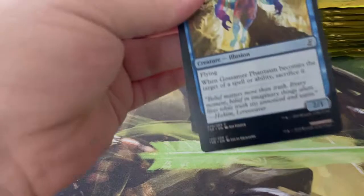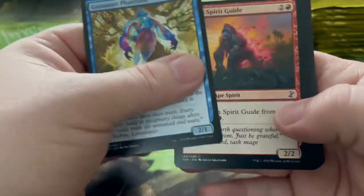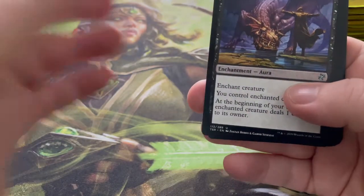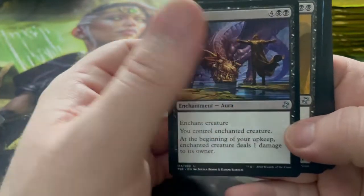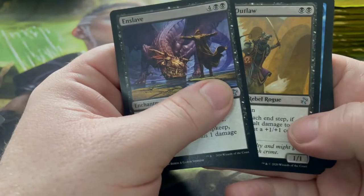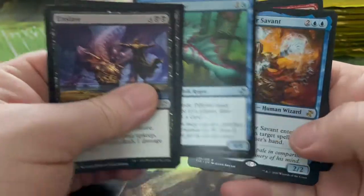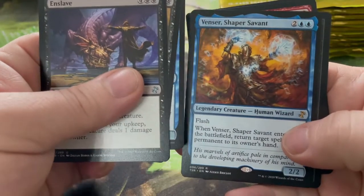Hoping we can find that second mythic of the day — I don't know how many mythics we should get. I'm assuming it's like a normal box so maybe three or four would be good. Riptide Pilferer, Avenger, Shape Shaper Savant, and Stinkweed Imp — that sounds like an awesome card, everyone's best friend the Stinkweed Imp.